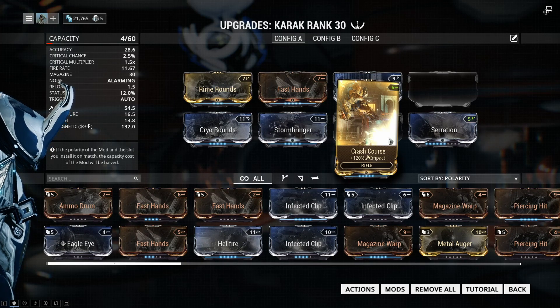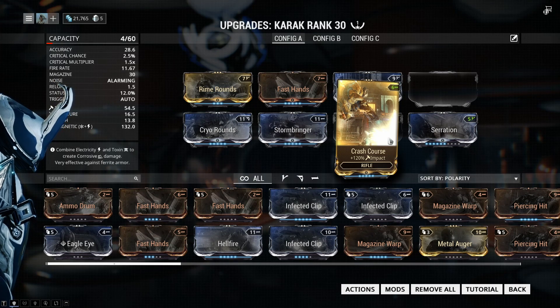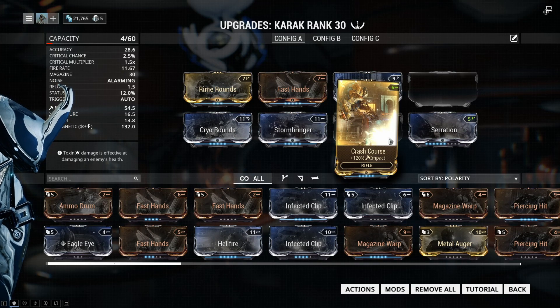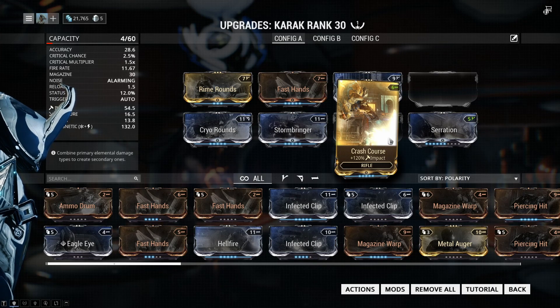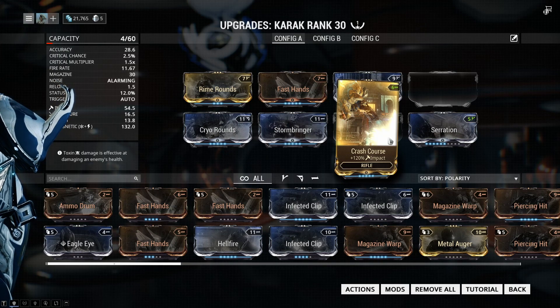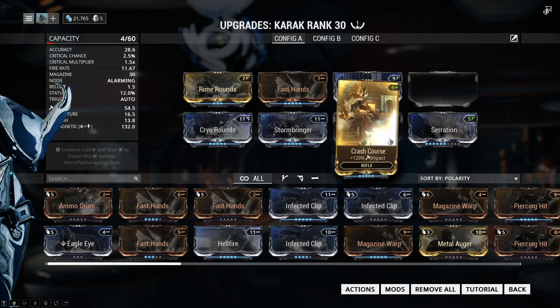That's why I really like this gun, especially for lower level missions — you don't need that much effort and it's just really good. There are better weapons, like the Soma, which is a really good auto rifle that's a lot better for that kind of stuff. But if you're a lower level player and you don't have access to the Soma, this weapon is a good alternative. It's amazing how far you can get with it considering you don't even need a Mastery Rank to get it.